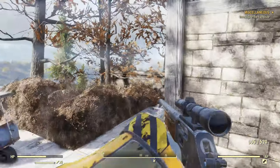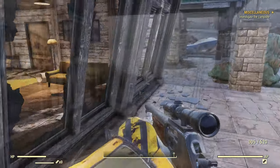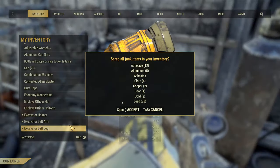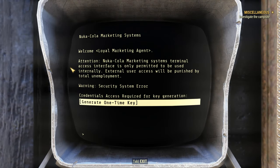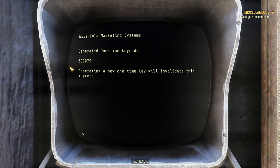The next room over is what we're looking for — this terminal. Because we have that code from the plane crash, we can access the generate one-time key option. If you don't have that Nuka-Cola marketing memo from the plane, you will not be able to access and get this one-time code. When you get it, you will get your own unique, randomly generated code. Mine is 690-079.